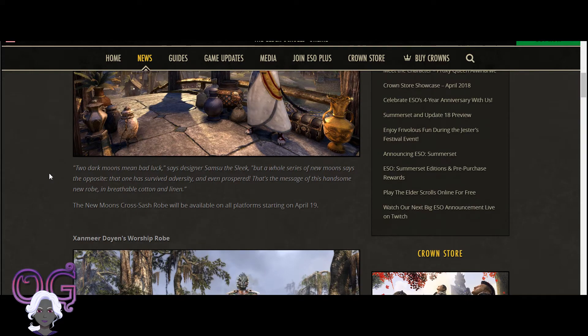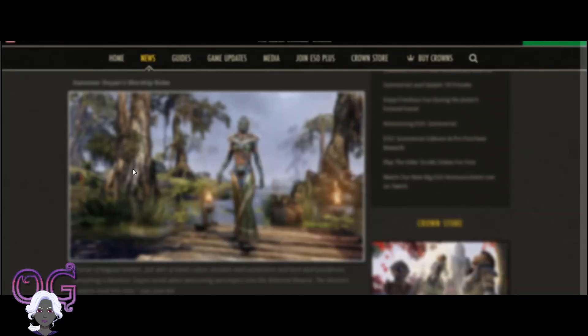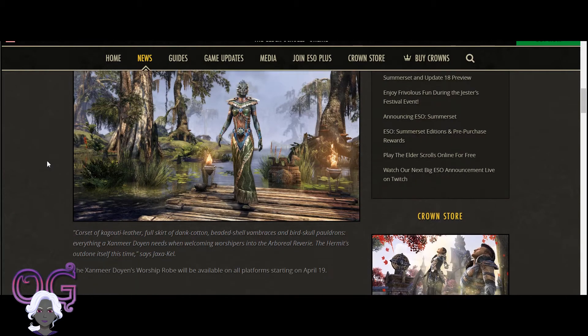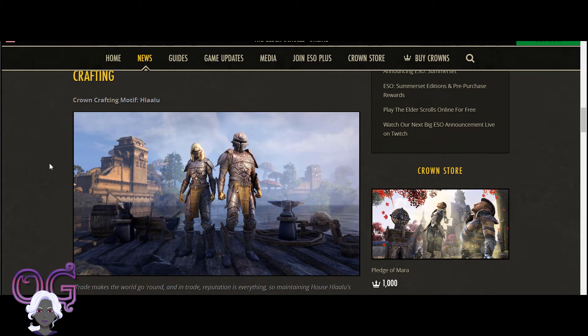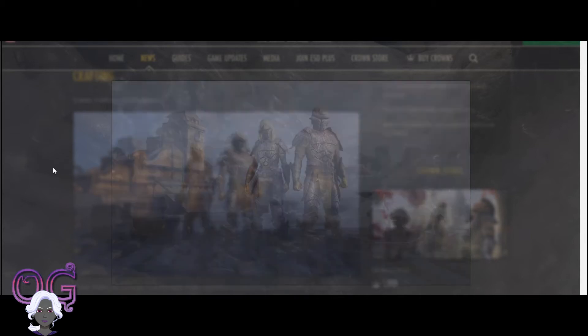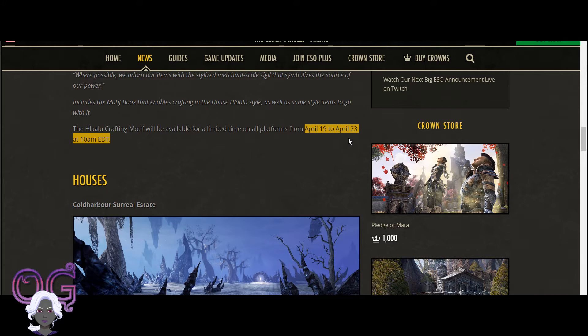It does not appear to be a limited item, so there's no rush to get it. Then there will be another Argonian outfit - this looks absolutely gorgeous. I have actually been enjoying the Argonian style, so I will probably get this one. It is also available on April 19th. We don't know the prices yet. Then for the crafting section, we will be getting the Hlaalu crafting style. This is one of my favorites that I used on PTS to play with the outfit system. I will probably get that too. This is limited - available from April 19th to April 23rd.